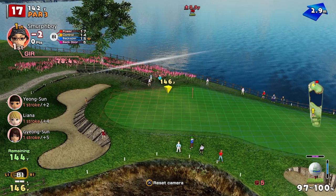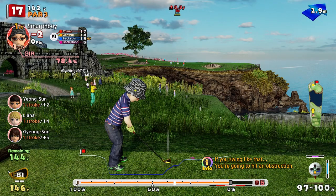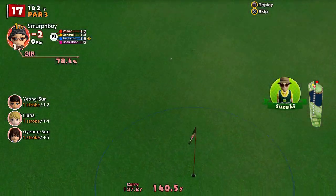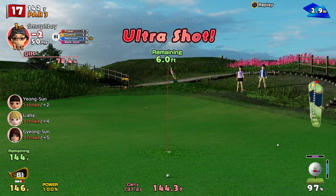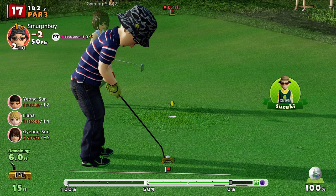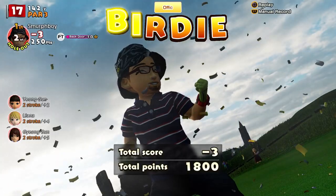Another par 3 — bit of a tailwind, this is about stopping the ball. We can give it full beans. Line was a bit off but we've got a 6-footer — relatively flat, left edge, just a little bit firm because it's slightly uphill. It just drops in nicely. We're back to 3-under, which is where we were before that trouble hole.